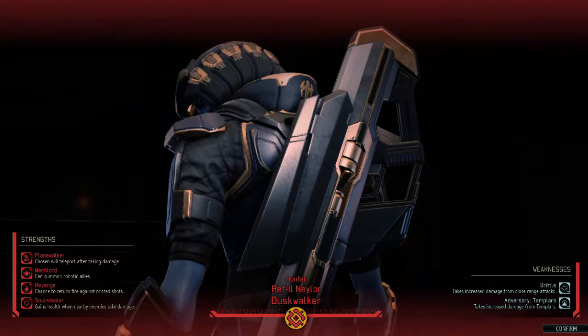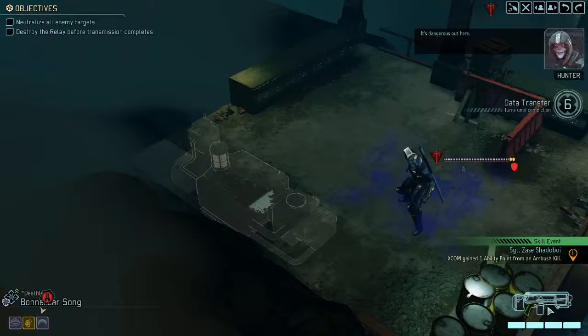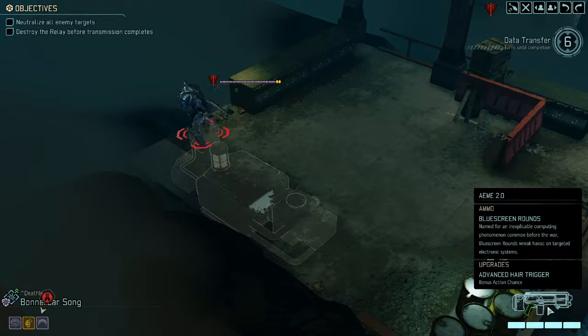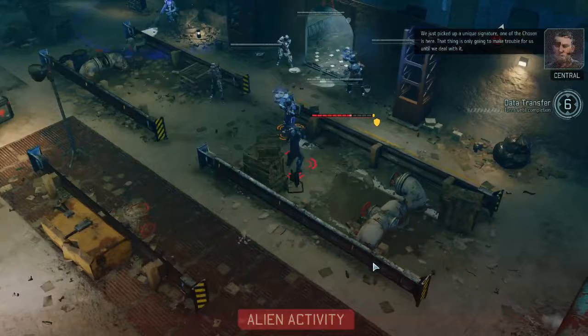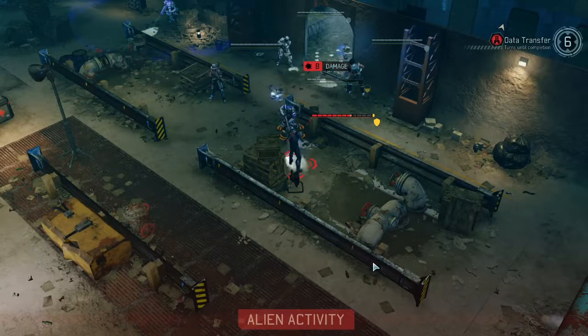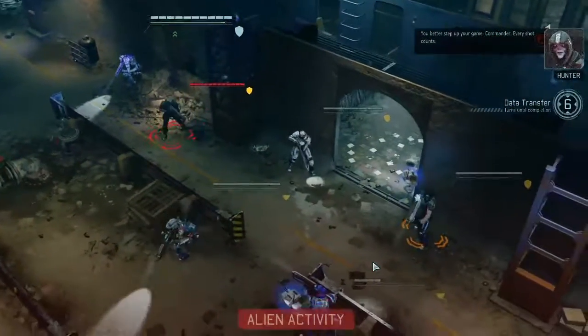Okay - wake up company, better be careful. You get a new outfit there? Teleport, summon robots, return fire, gains health when nearby enemies take damage. Problems with Templars - close range attacks are dangerous. Doesn't sound like melee attacks, so Kitty and her sword might not be great there. We just picked up a unique signature - one of the Chosen is here! That thing is only going to make trouble for us until we deal with it. God damn, so much damage - we need to get more scientists and up our game here.